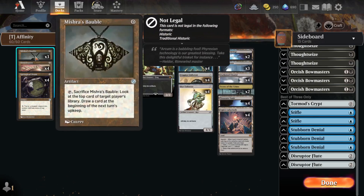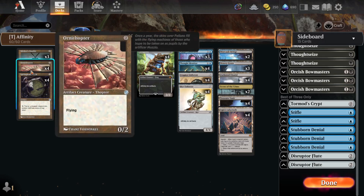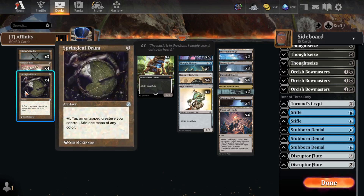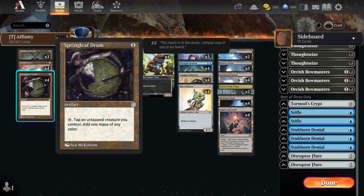I want to start off with 3 Mishra's Bauble, which eventually lets us draw a card and just counts as an artifact for 0. Ornithopter is the same thing, except it's a creature so it can be relevant just to block. It also plays well with Springleaf Drum, which is just another cheap mana source that works well with us trying to flood the board with bodies.